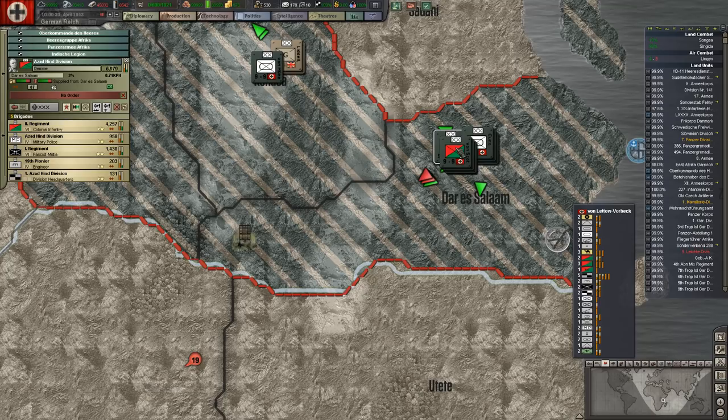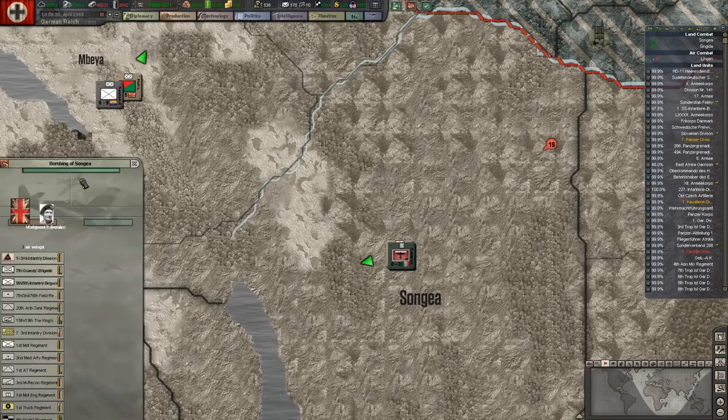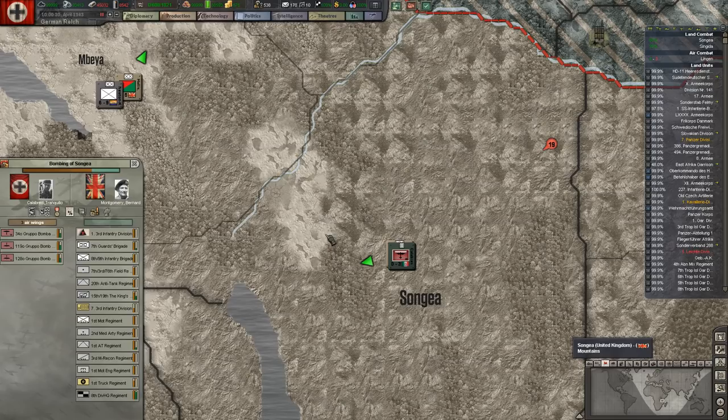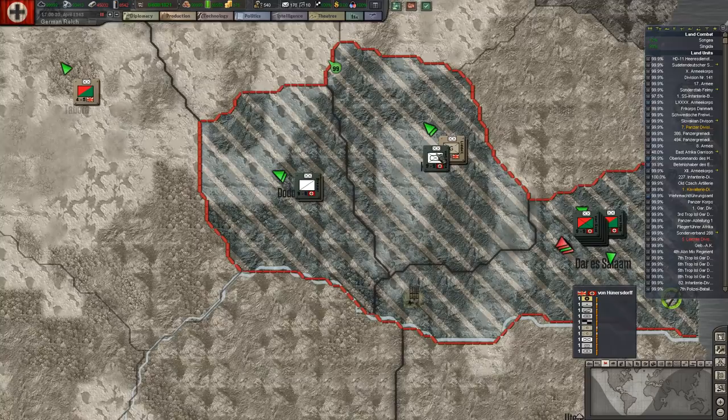These guys join the fight. We don't need to shatter them — you keep going as the main one moving in, supporting that attack. Hoping these guys here — they've got reinforcements but we're pounding on them. They're under Monty and pushing up.